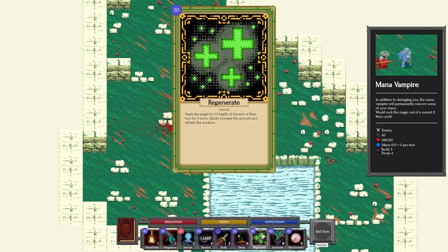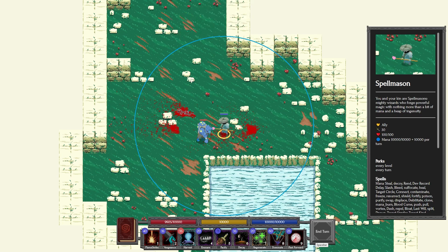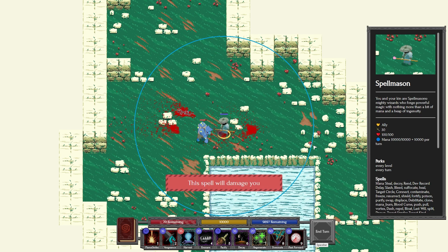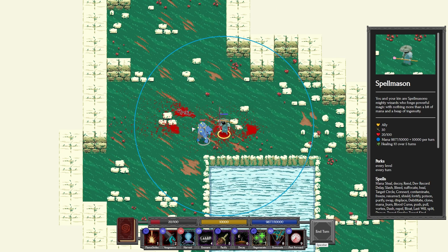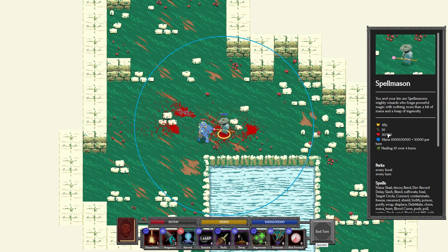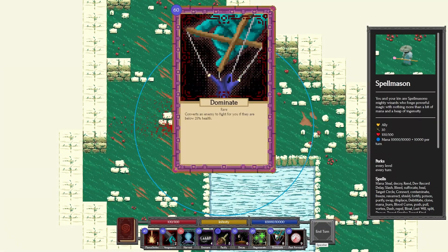Regenerate heals the target for 10 health at the end of their turn for five turns. Let me bring my health down to around 100 with some Flamestrikes. Now I cast Regenerate — I currently have 20 health, and each turn it goes to 30, then 40, then 50. Very cool, love that spell.